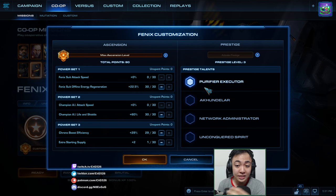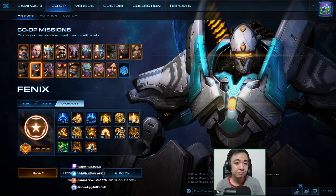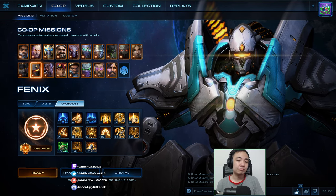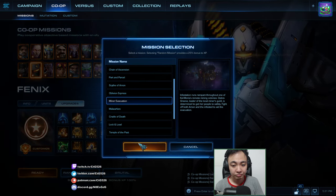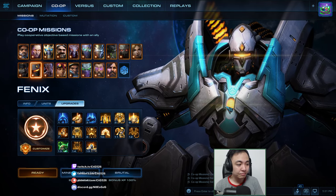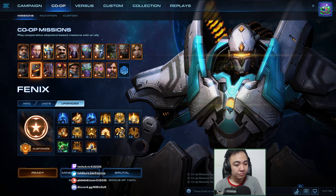This time though it's level 1, so I'll be using Purifier Executor without any prestige or masteries. We'll be going on Minor Evacuation. Minor Evac is the map where we have to fight our way to the Evac ships and defend them from the infested as they launch. We have to successfully defend 5 ships to win. On Brutal Difficulty, we lose the game if we lose more than 1 ship.